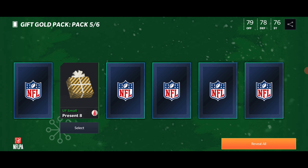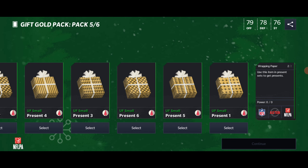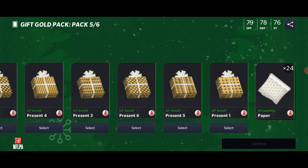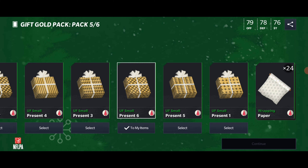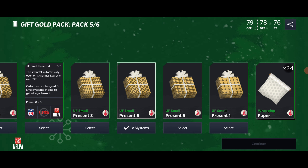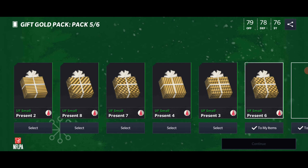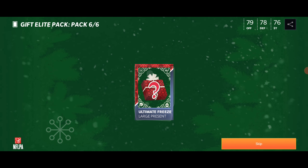Now this is the Gold Gift pack. I think we get to choose whatever gift we want and we also get wrapping paper. I'm gonna go with the one that has the fanciest design. We can pick three of them — let's go with this one and this one.